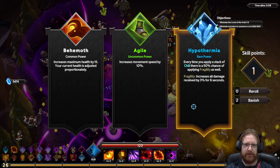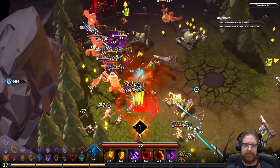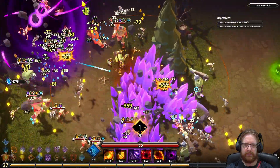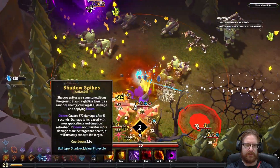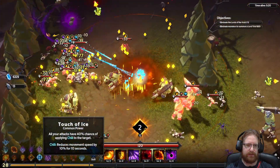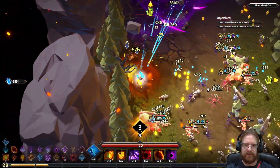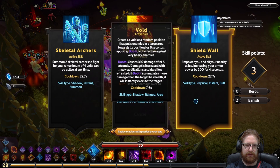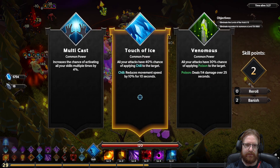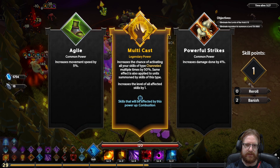AOE. Now we can do chill to fragility — we did grab chill 40%, and there we go, touch of ice. So now whenever we chill people they become fragile and we deal more damage to them. We got ourselves shield wall, so we can get rid of flame wave and grab some multicast.